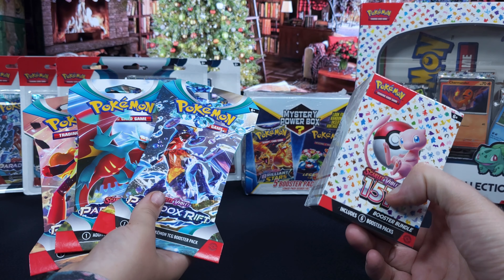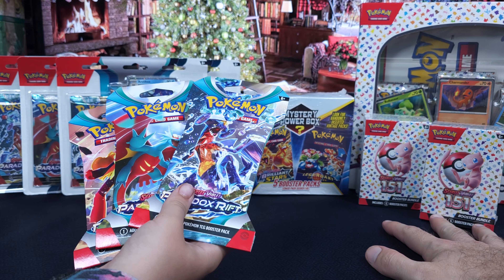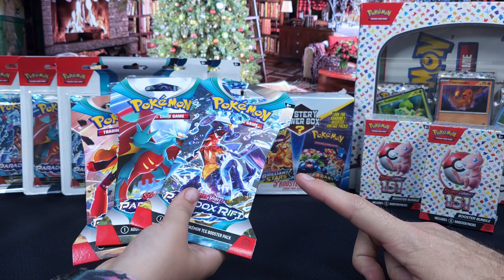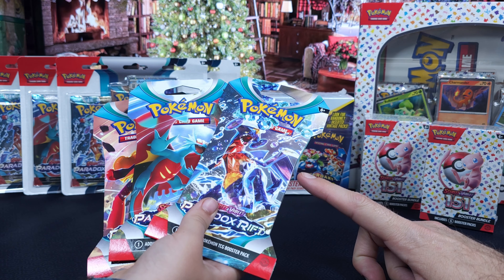Is that what we're going to call it? The Aiden and Jordan Christmas Special. We have 15 packs of 151, which I'm going to open. Aiden wants to do more of his Paradox Rips. How many packs you got over there? 15. Sweet.